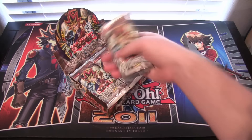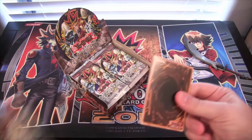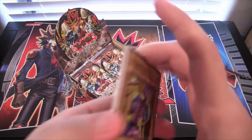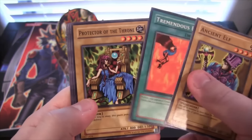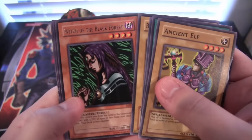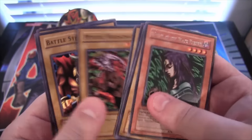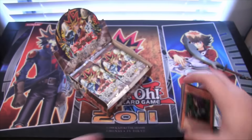Looks like the packs have kind of moved around. I'd like to get Black Skull Dragon as well — that'd be really cool. The feeling of the older cards is different. Witch of Black Forest! Good rare, banned, but still a cool one to get. Soggy the Dark Clown — I forgot he was actually in this.